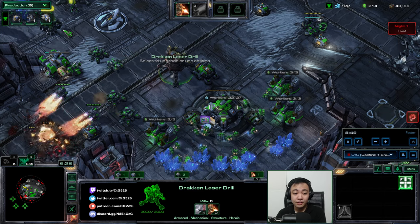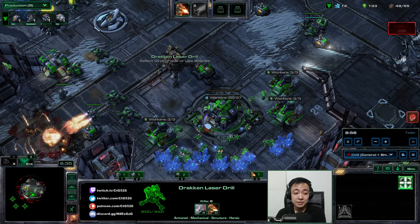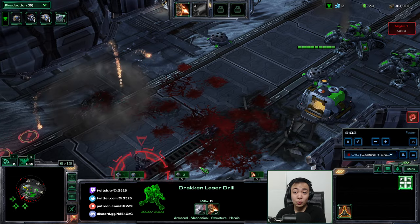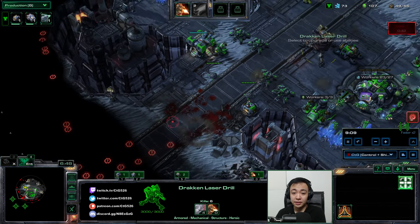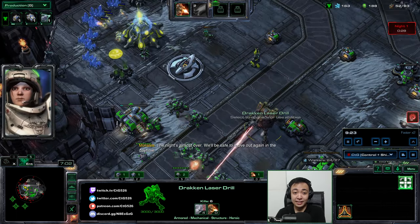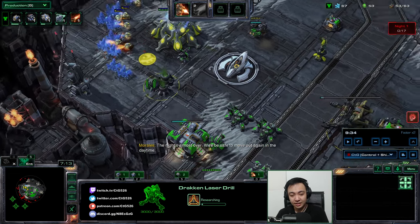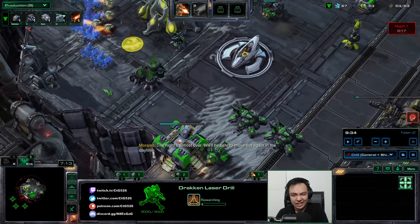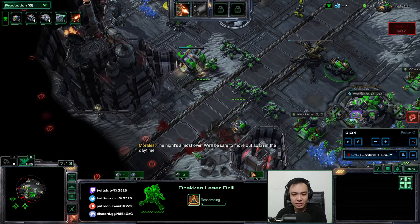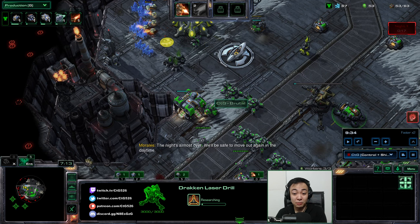Just continue making stuff and you will eventually get to a point where enemies can no longer touch you. The enemies are trying to move in, but they're not getting much luck because they can't get past four Siege Tanks. You can position your tanks in a way that they defend multiple areas at once, just through smart positioning.